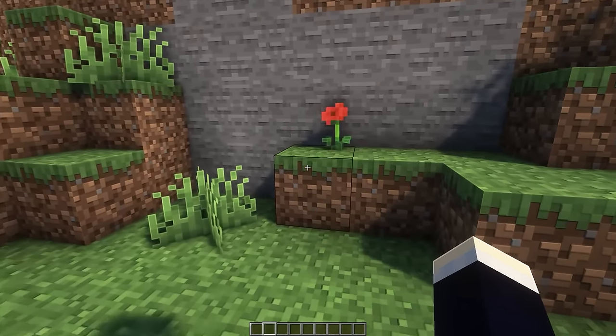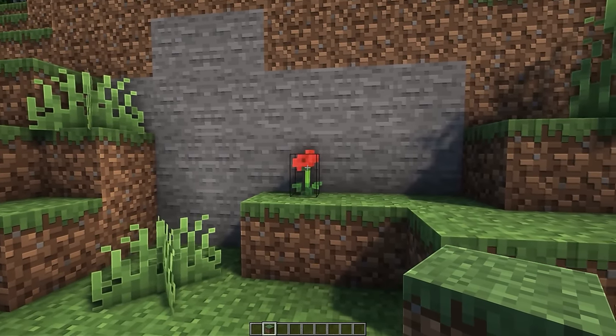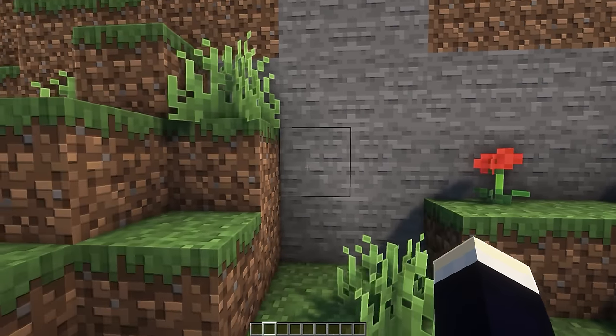Now, to open this base, all we need to do is just throw any item on top of this specially designated block right here. As you can see, we've marked it out with a rose. You can use a piece of grass or whatever you want — all we have to do is throw any item on top and the door will open.